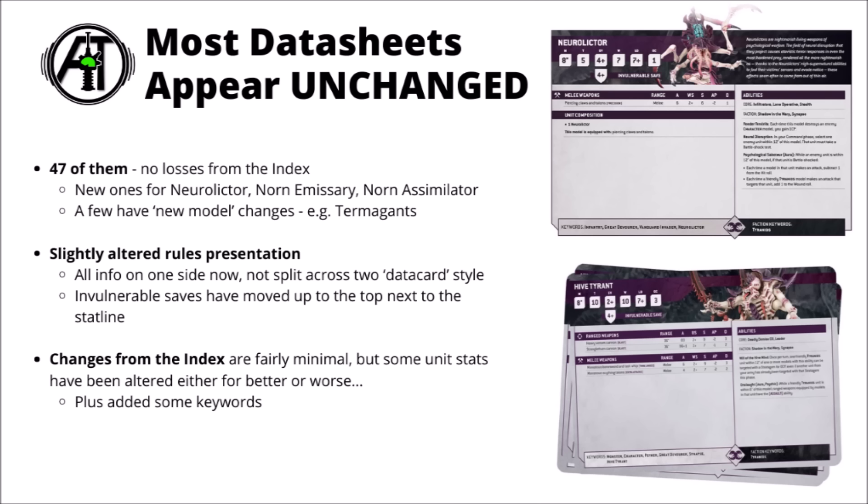The presentation style of datasheets has changed quite a bit, with the entirety of unit rules now consolidated onto one side of a datacard. This depends on whether you're looking at the datacards pack or the codex itself. The Neuralictor datasheet in the codex has flavour text and unit options on the same side as the profiles, whereas the Hive Tyrant datacard from the new Tyranids datacard set still splits army construction and in-game sides across different sides of the card.